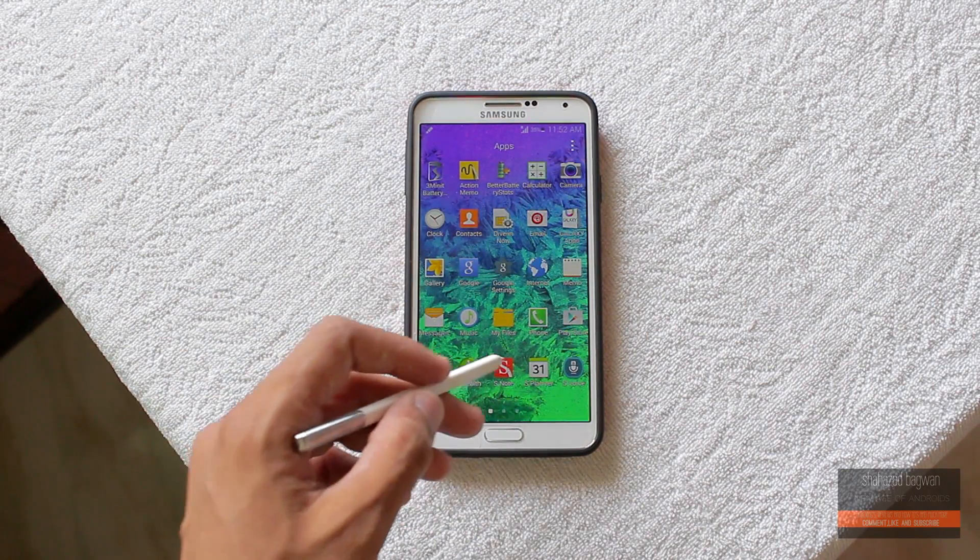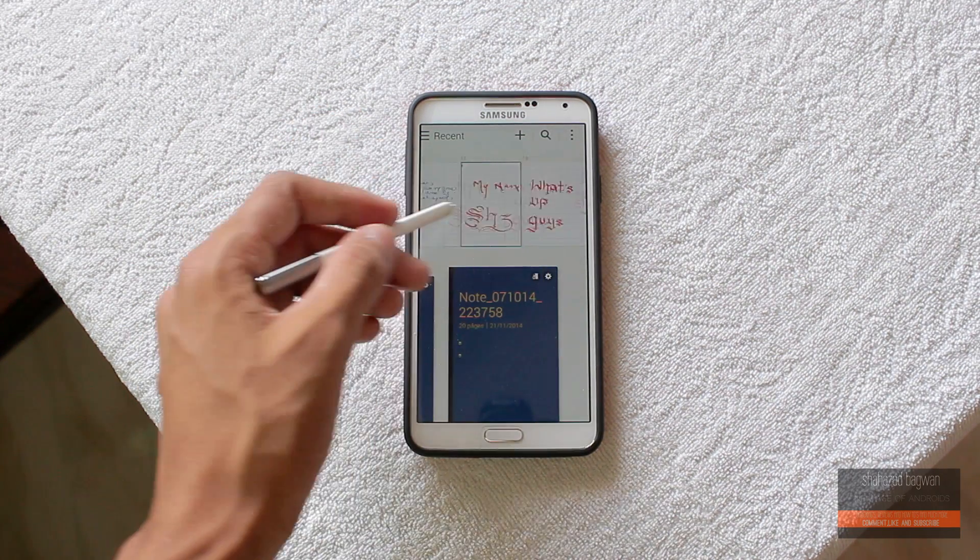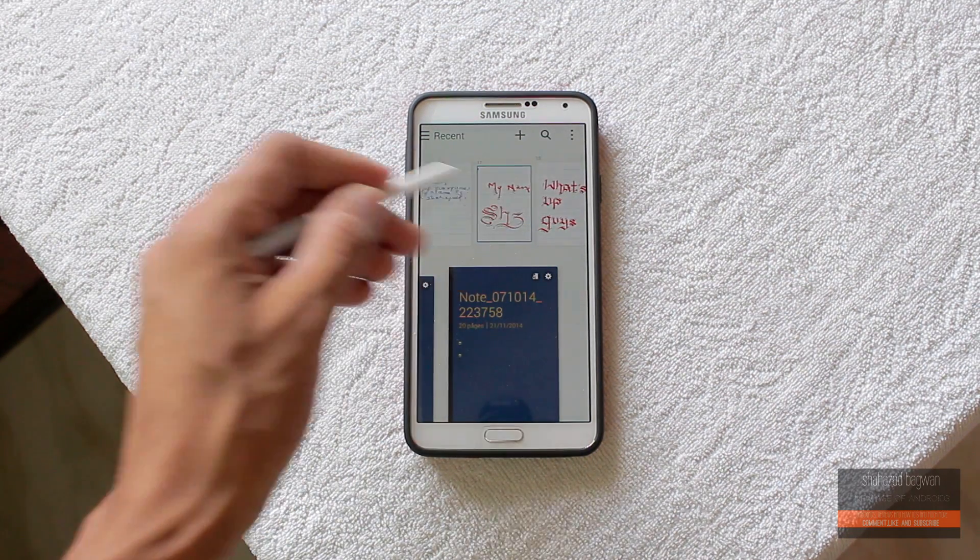Going into the app drawer, we have the new S Note app which includes new calligraphy and fountain pen options, and I am loving it.